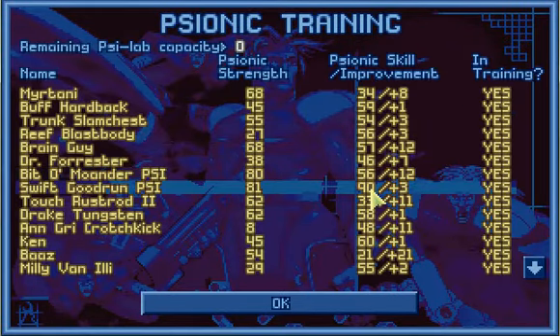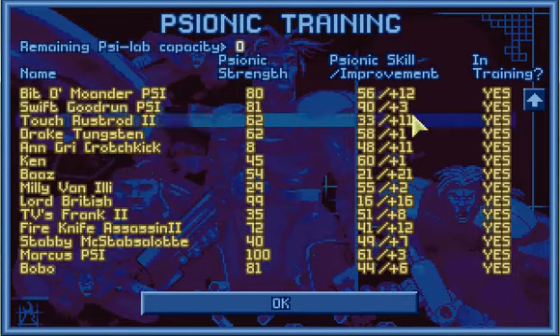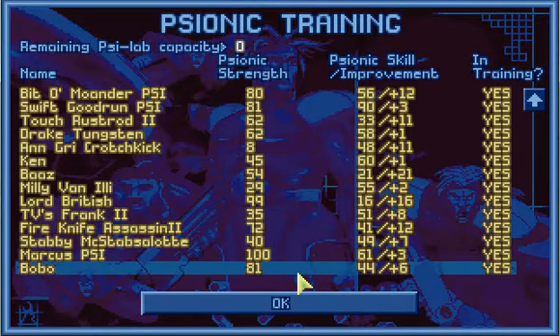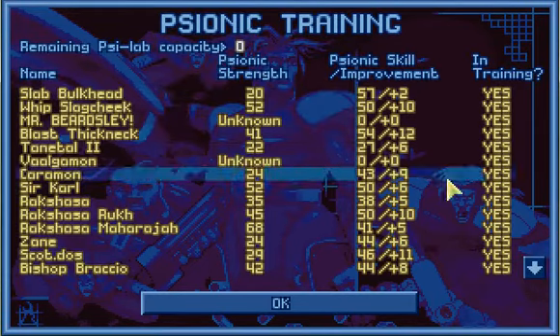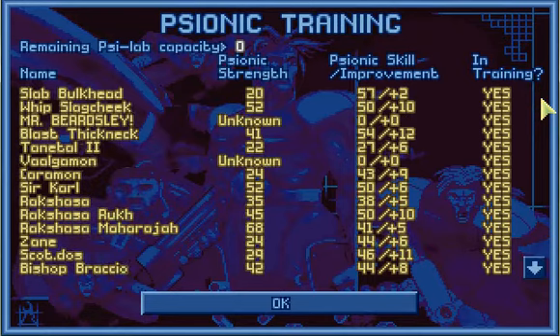Echidna — Swift Goodrun is a 90 rating, that is pretty nice. Lord British has 99 strength. If I was gonna keep playing, he would be another Psy Soldier. Bobo could be as well. A bit of Moander is only 56. What about Deep 13? Were any of them actually any good at psionics? Not really, not at all. I think I might have moved the ones out who were.